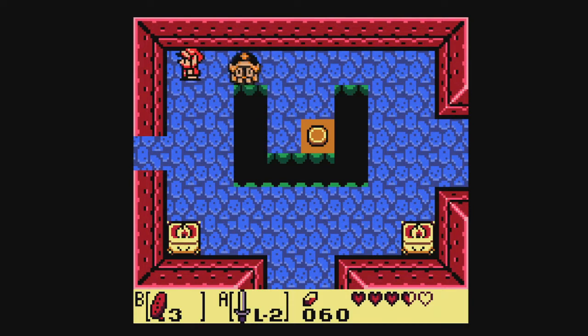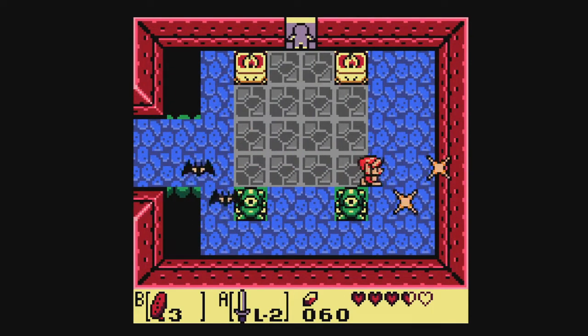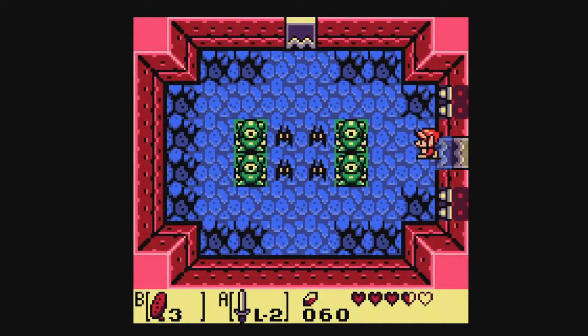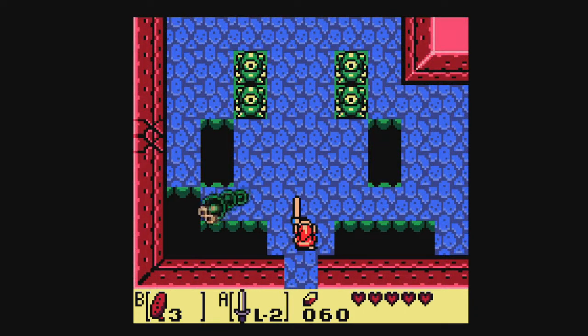I'm just gonna rush through this. I guess I need to find — well, I could go and wake up the rooster after this, but I'm gonna have to find Eagle's Tower somehow. I don't remember where it can be. Is this just the same? Will that mean I get the Roc's Feather here? Let's grab this first — rupees, I'm so surprised.